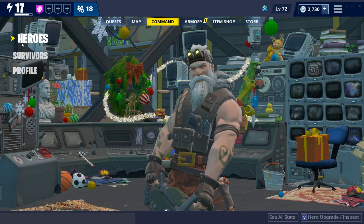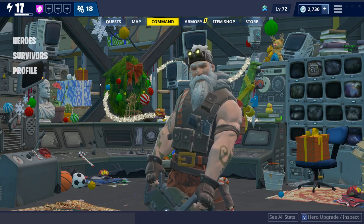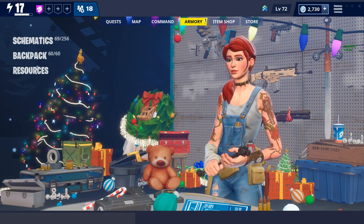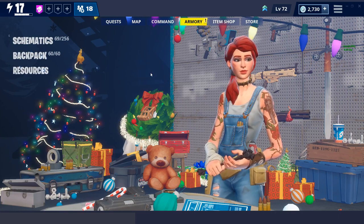I don't know why I cannot do it. This is all I have right now in my command tab — I have hero, survivors, and profile. I cannot upgrade anything literally. I'm tired of my pickaxe doing 2025 damage, it is so annoying. Like literally keep hitting it and it's not gonna do anything. See in my armory tab — this is all I have and I don't know why it's so weird.